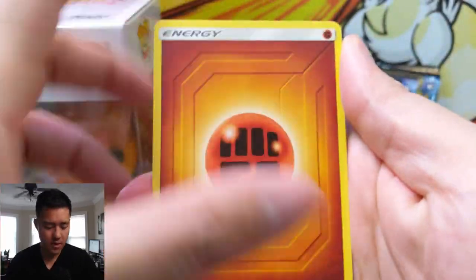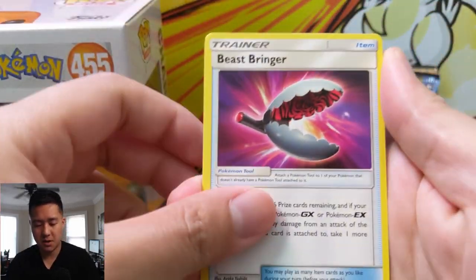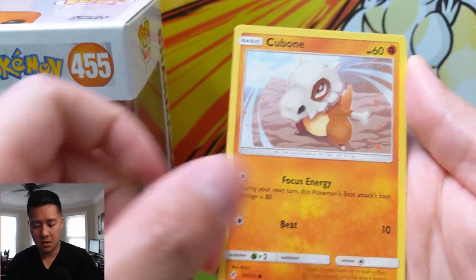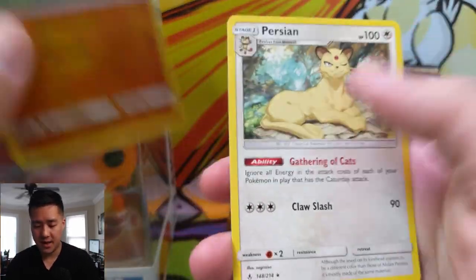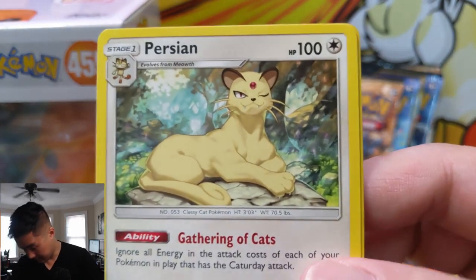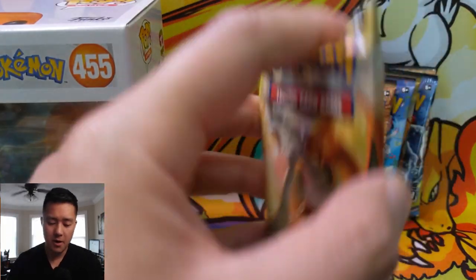Next pack: Electromagnetic Radar, Frogadier, Beast Bringer, Rhyhorn, Growlithe, Cubone, Riolu, Porygon, Wooper, and then a Persian - not a very good card.